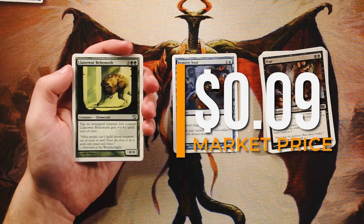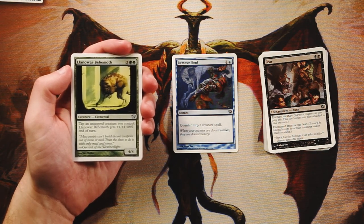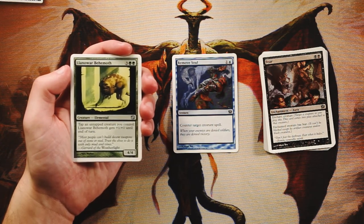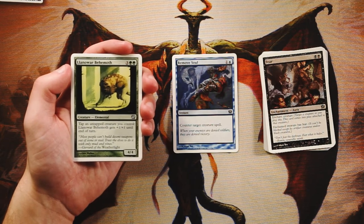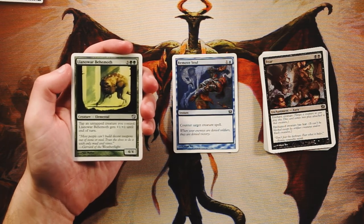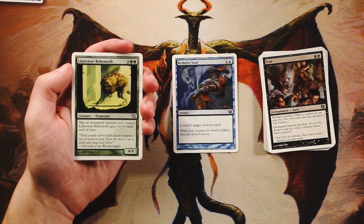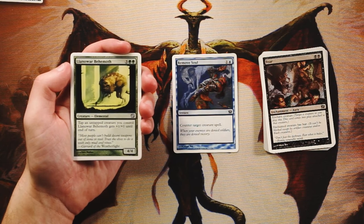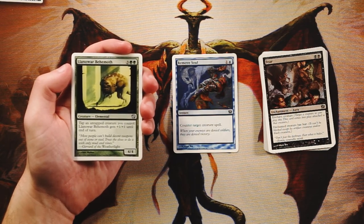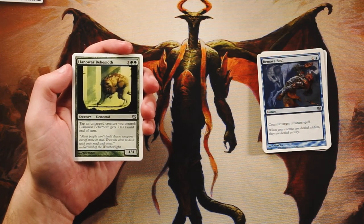Llanowar Behemoth — a 4/4 for three and two green. Tap an untapped creature you control and it gets +1/+1 until end of turn. A powerful bomb for sure. In big green ramp decks you play your Llanowar Elves early, then your big threats, and those small elves lose utility late game. The Behemoth gives those little creatures utility by pumping itself up. I think Remove Soul is very powerful, but most games are won on board, so I'll go with the Behemoth.